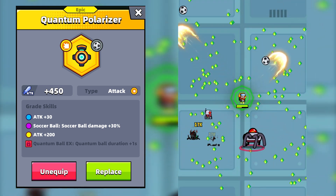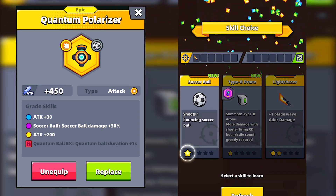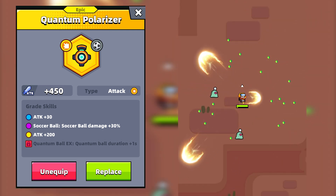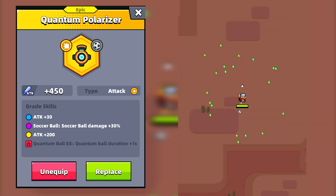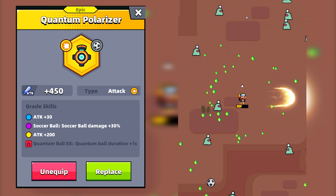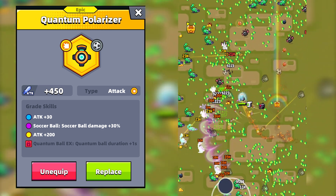I ran several tests with and without the Quantum Polarizer to see just how much the damage increased. Without the Quantum Polarizer, a level 1 soccer ball and level 1 hero dealt 39,000 damage. With the Quantum Polarizer, a level 1 soccer ball and level 1 hero dealt 59,000 damage. The Quantum Ball was pretty deadly before, but now it's a killing machine that can deal a high amount of damage per second all over the battlefield.